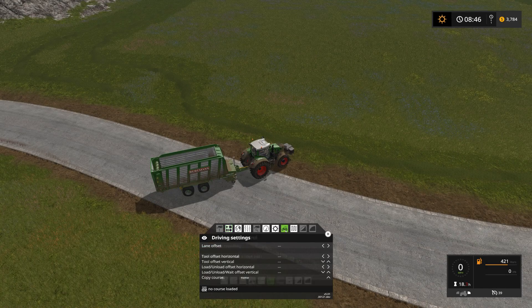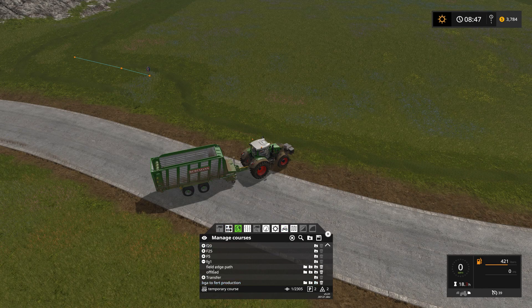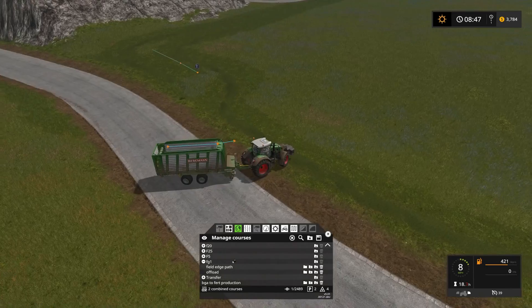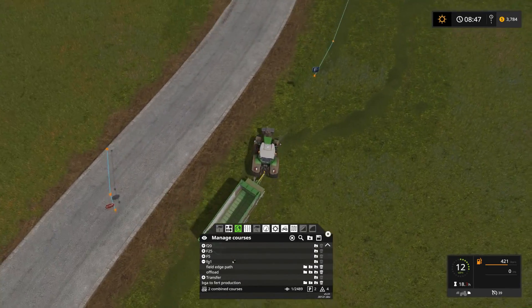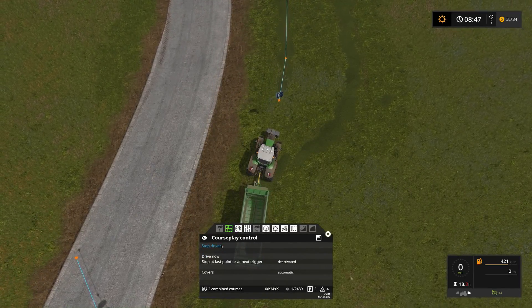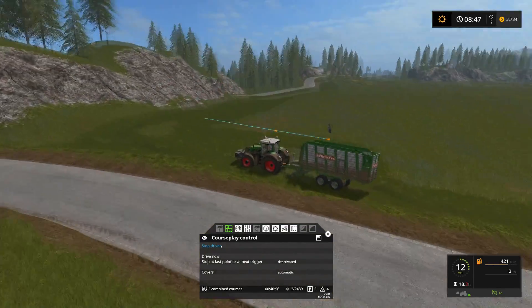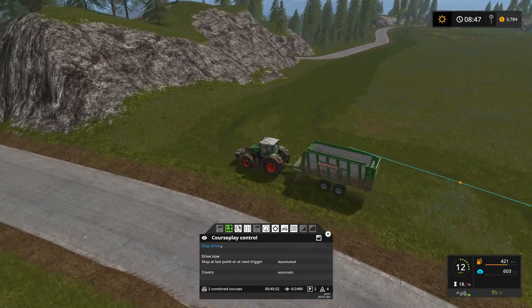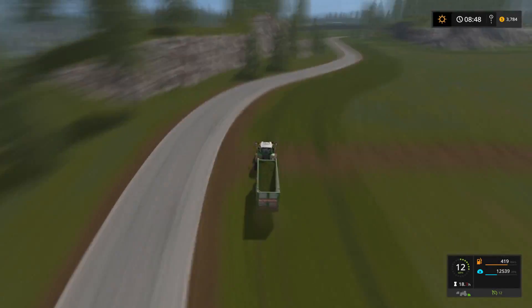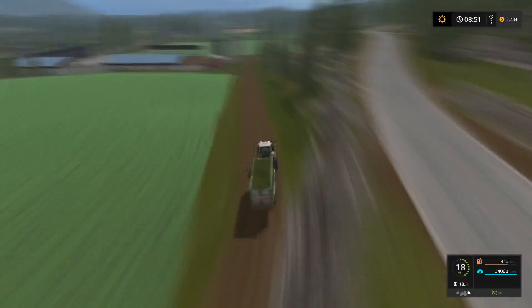We'll go into field work mode, then come over to driving settings and copy the course off the T8 that's currently out there running. Then we'll go to manage courses, FG1, and merge in the offload course. Now we can come around, say first waypoint, drive course, and courseplay will drop the pickup and start the loading wagon — and it will start collecting this windrow, picking it up as it goes around the map.